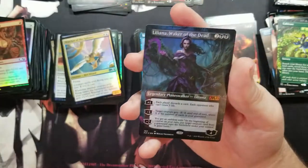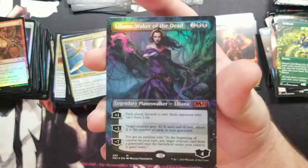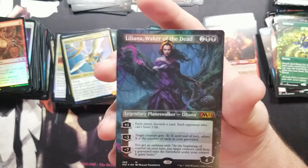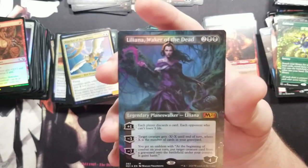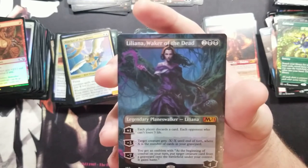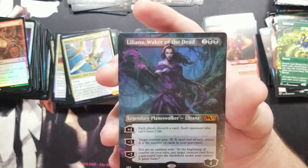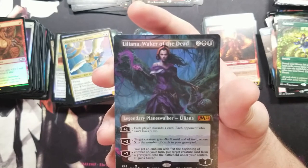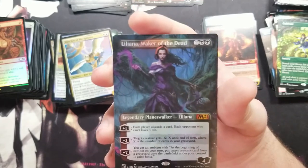Oh my goodness — that's just incredible. Liliana, Waker of the Dead! Her plus one: each player discards a card, each opponent who can't loses three life. Her minus three: target creature gets minus X minus X until end of turn where X is the number of cards in your graveyard. And her other ability: at the beginning of combat on your turn, put a target creature card from your graveyard on the battlefield under your control with haste. That is absolutely nuts — super good!